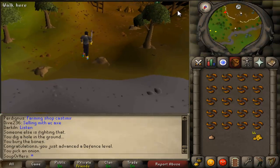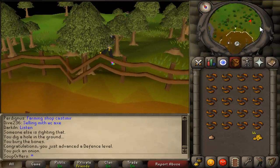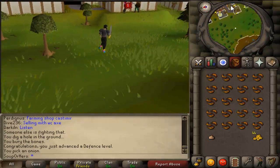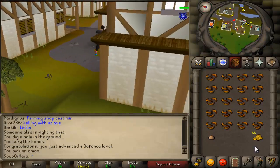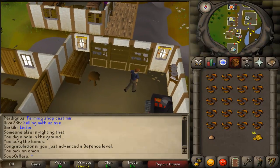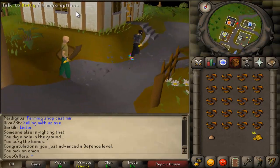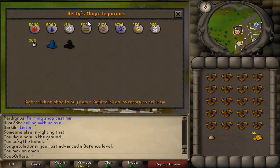You're going to get the Eye of the Newt there, and get yourself some raw rat meat there as well. The only combat is just with the level 2 rat — really easy to kill, you can basically 2 or 3 hit them. If you guys have done Waterfall Quest, you should be around level 20 combat, which is amazing. If you haven't, make sure you go watch that and do it. I did fix the error in that quest guide, so that's all fixed now.